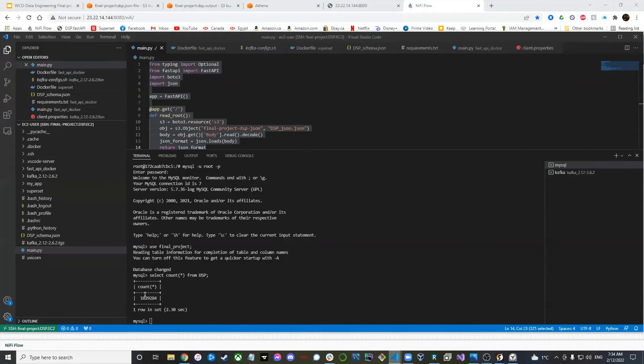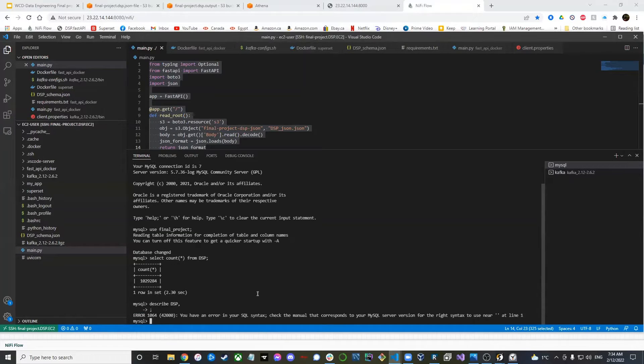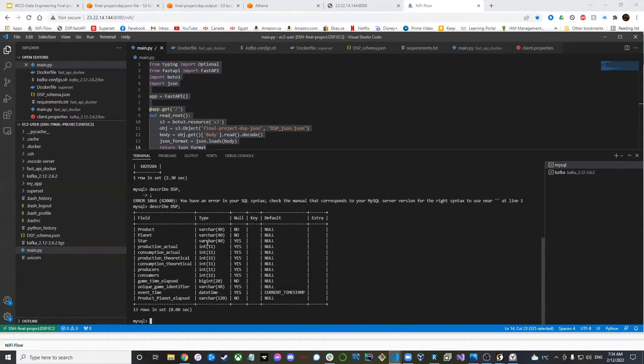Here we can see the MySQL table schema. We're extracting product names, planet names, and star names for the star system. Then actual production, actual consumption, production theoretical. We also track how many buildings are producing and consuming. Game time elapsed tracks how much time has passed since the game started.